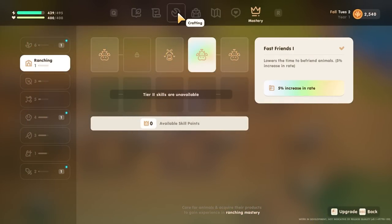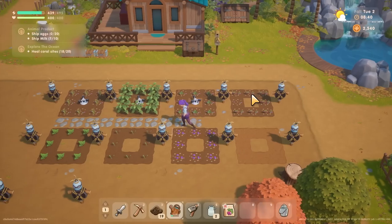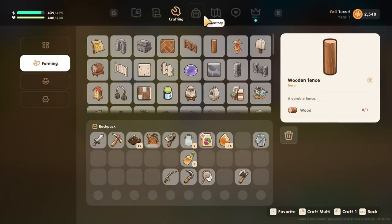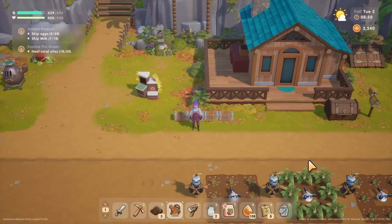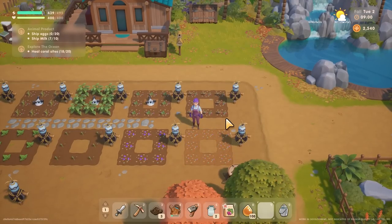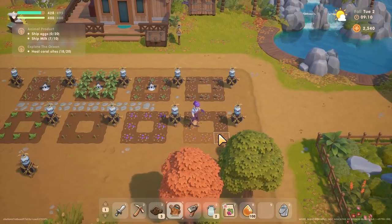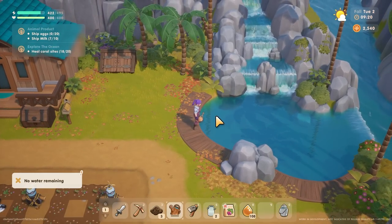A lot of them also have fertilizer underneath them, so I'm hoping that all of that together will add up to awesomeness. I put away the sap I think. Need eight fertilizer - lovely. I'll definitely want to make some more compost as well.